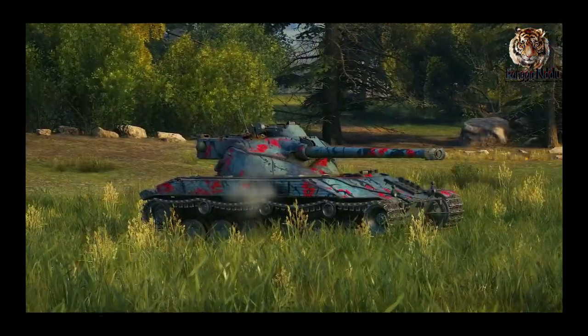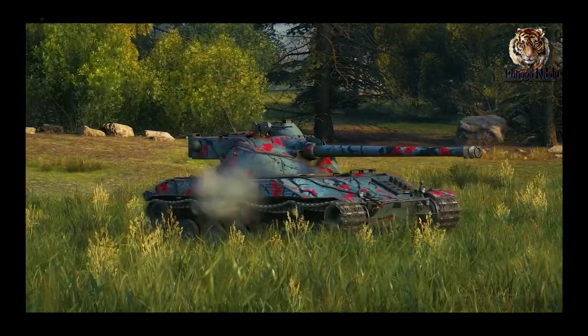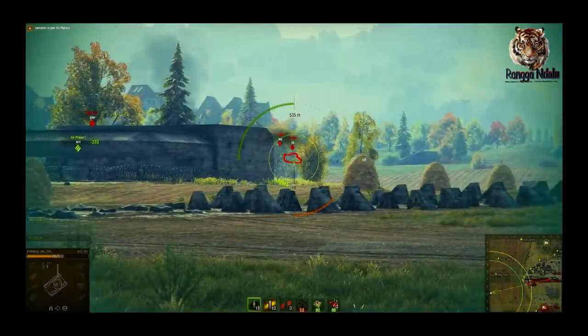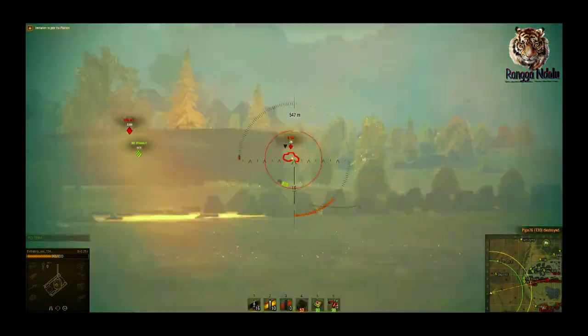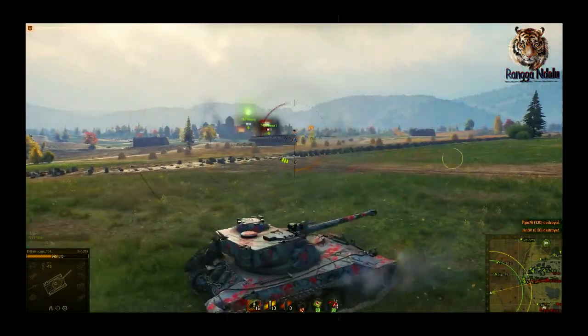Moving on to 7th place, the commander of the Bat-Châtillon 25T takes down two enemies in two shots, and one of them was a ricochet. Call it luck, call it skill. Either way, enemies down.